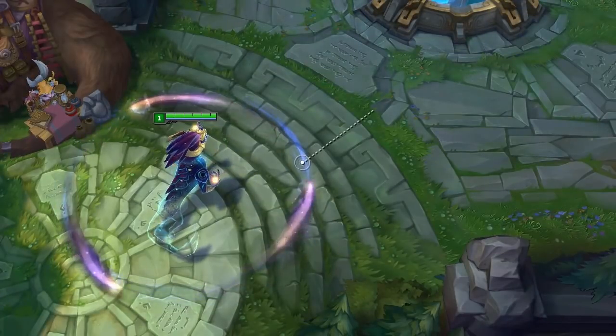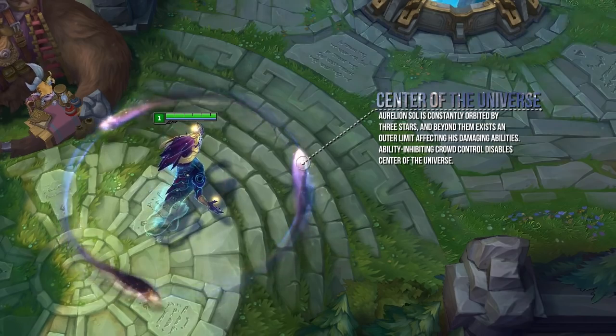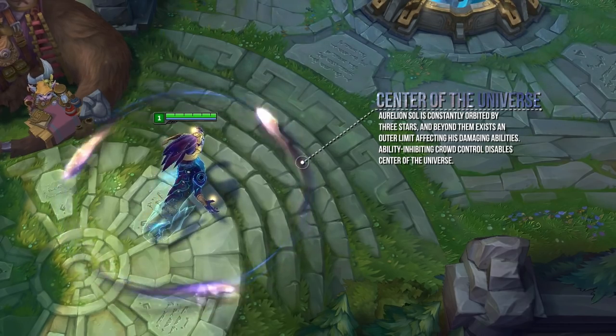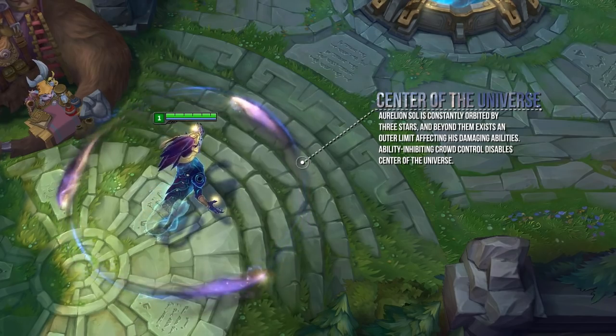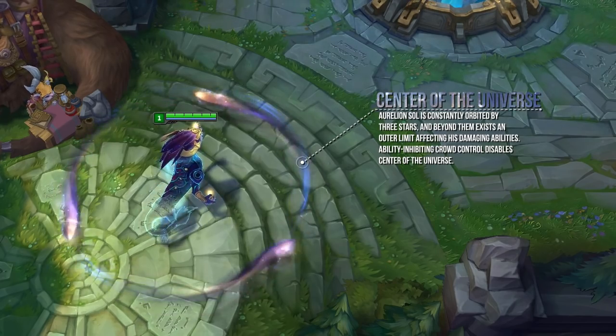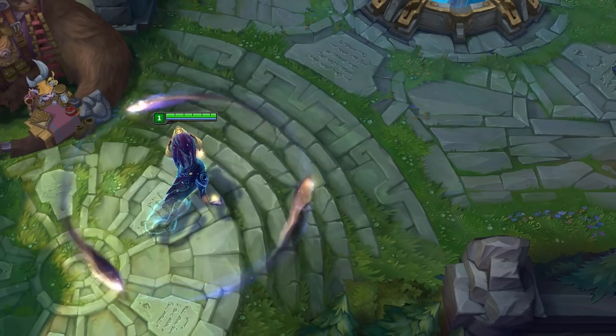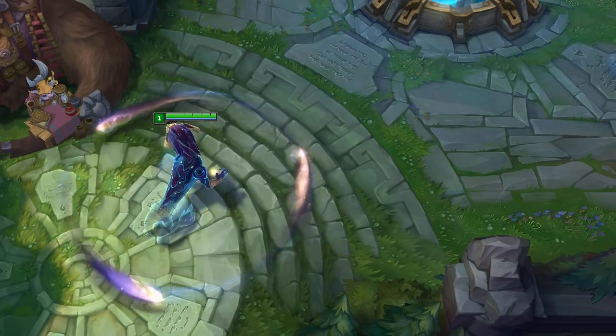First up is the passive, which really defines the playstyle of the champion. Three stars rotate around Sol which do damage and continue to pass through any targets hit. As a concept it's extremely straightforward, but let's go into some of the underlying details. Both the base damage and AP ratio scale with level, and this really lets the skill keep up with damage throughout the game.